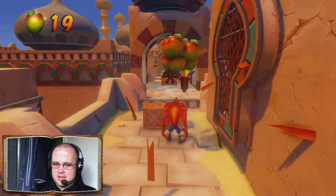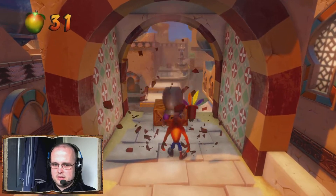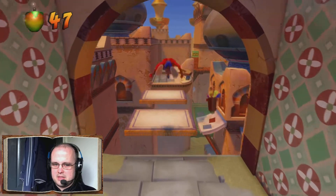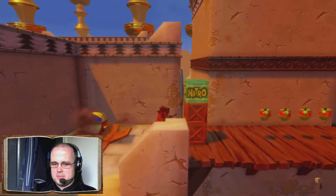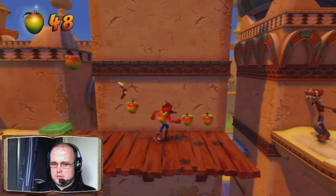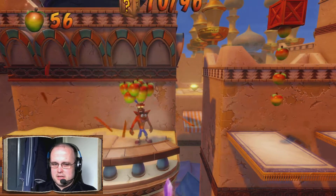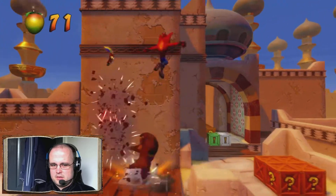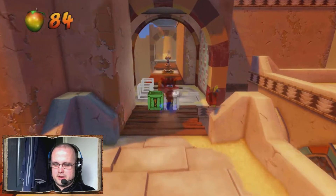Here we are, almost at the end of the Hangem High level. To ensure that you take out that monkey carrying the many pots and you don't want to be dealing with him too many times, my advice would be just to perform the Sly Tackle on him — that way you can get rid of him easy peasy. Or jump on his head if you can find a way to jump over him.